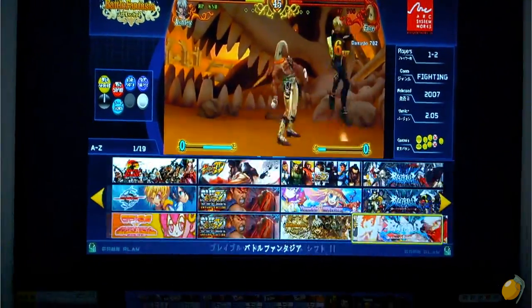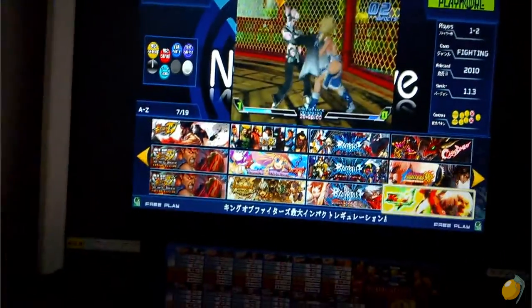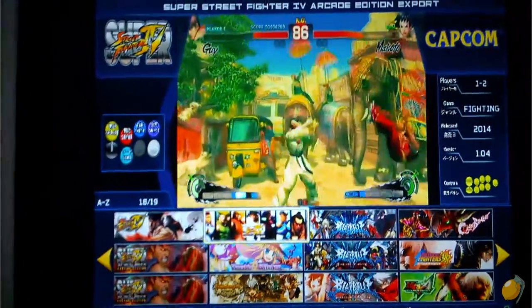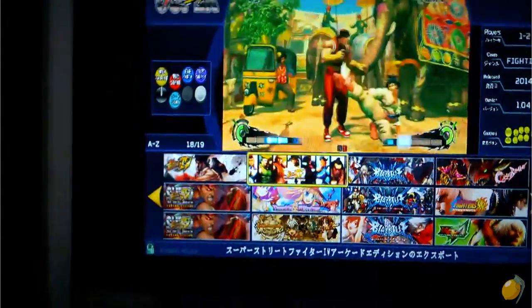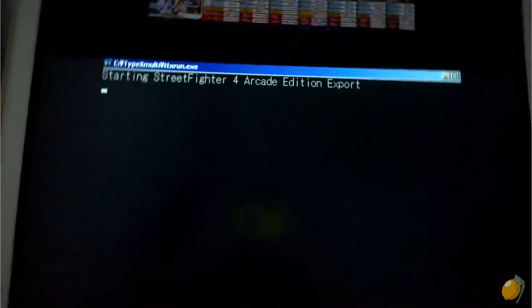So when you choose a game, we'll go ahead and choose a game here. You've got BlazBlue: Continuum Shift 2. Let's go through and select something that I know works. This is Super Street Fighter 4 Arcade Edition Export — basically the two-player version of Super Street Fighter 4. You select it by pressing this button here. The attract mode videos are really faint, so I have to turn the volume down.